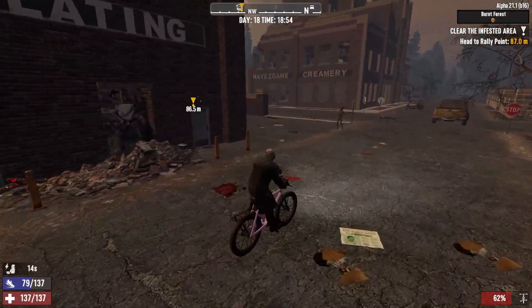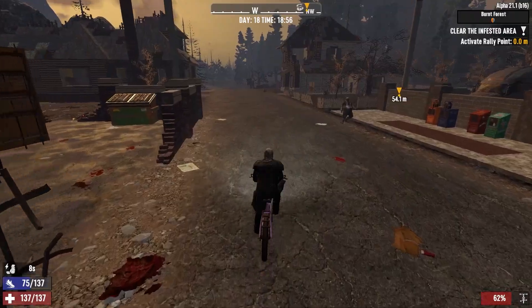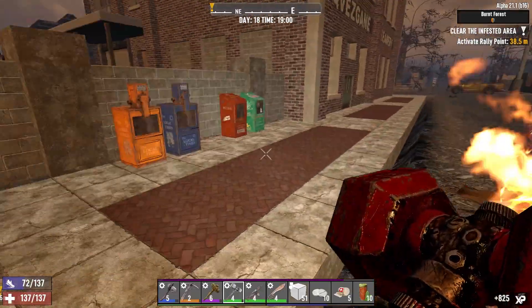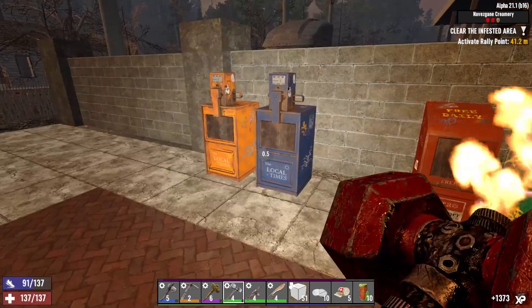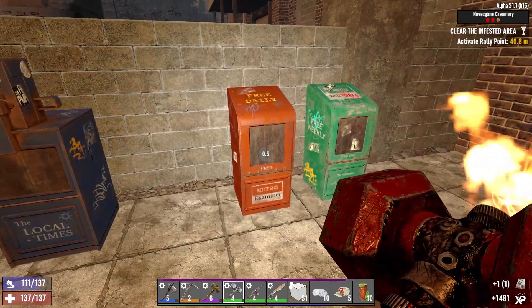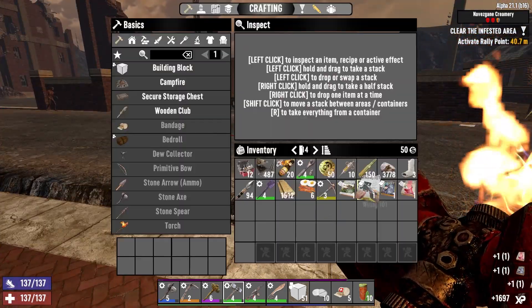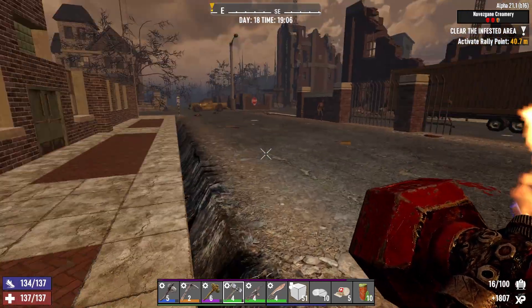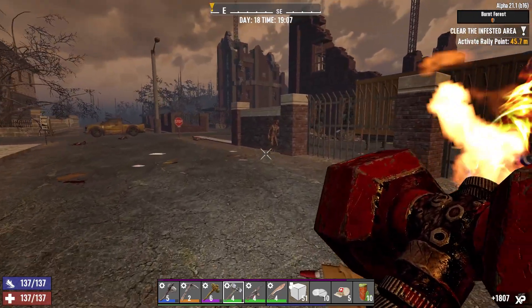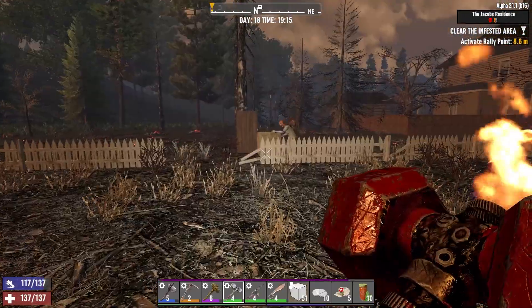Beware potential barrels around here — we've seen it before. I'm going to grab these things. Read that one — 'Use no stamina while sneak sprinting.' Okay, that's quite a good one. I'm going to get moving. Any of you guys feral?